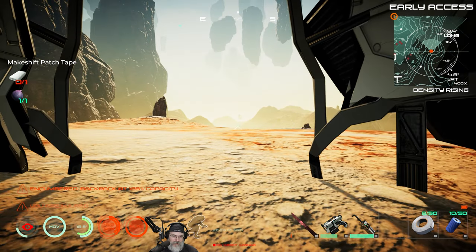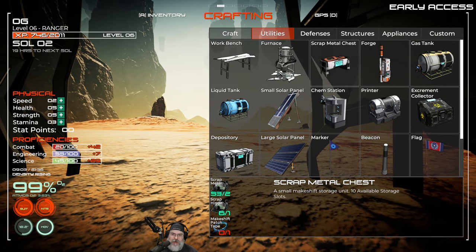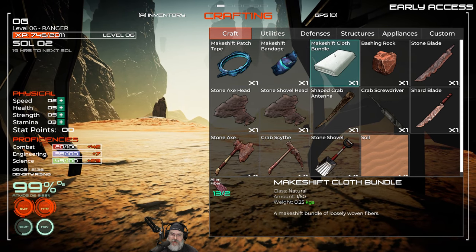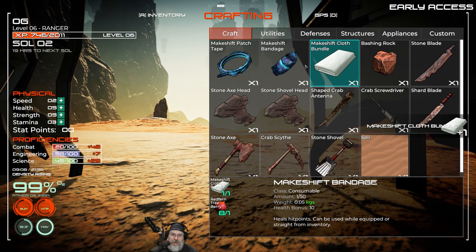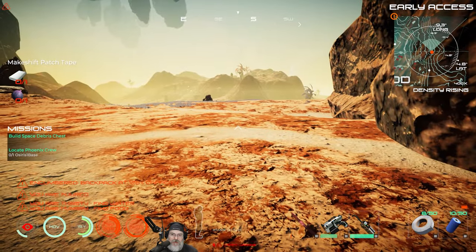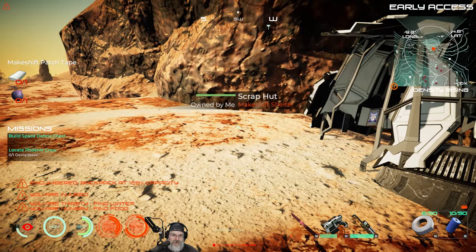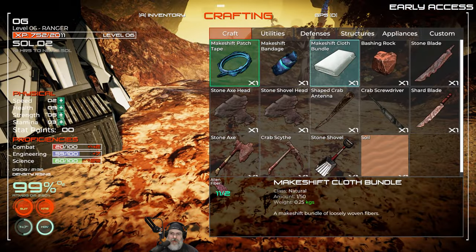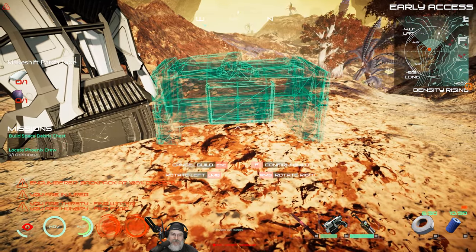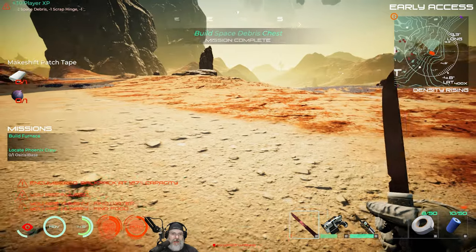Alright, utilities — that only requires one thing of tape. Makeshift cloth bundle — okay, now we can make one of these. I think the crab's gone. Let's do a row of storage along here; we've got to lighten up because we're so heavy right now.